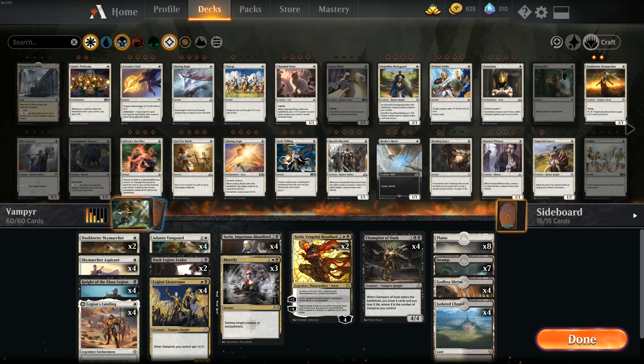Secondly, we're going to be playing some vampires. We're largely going to be stealing off of William Jensen's Vampire deck list. He was able to hit Mythic 1 with it this season. Of course, we're early in the meta — it might be less competitive as more dominant archetypes form, but for now we're going to enjoy it while we can.